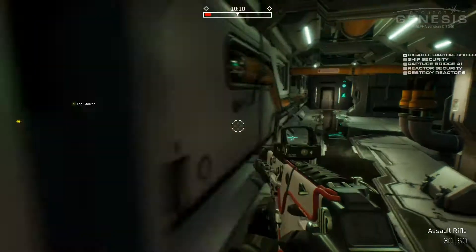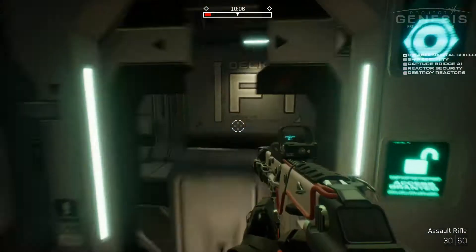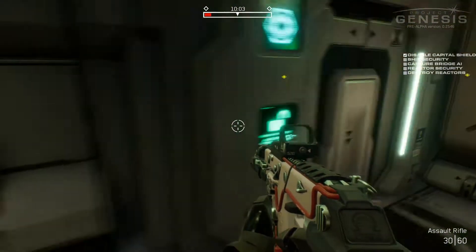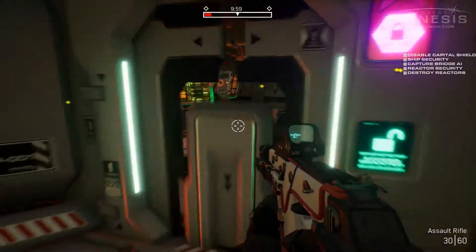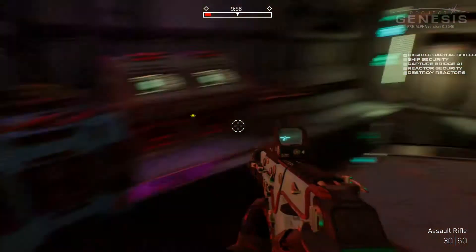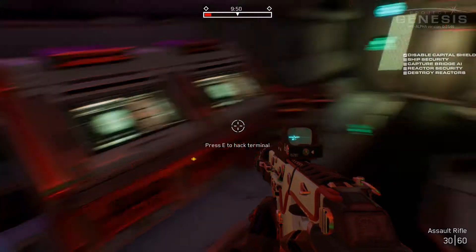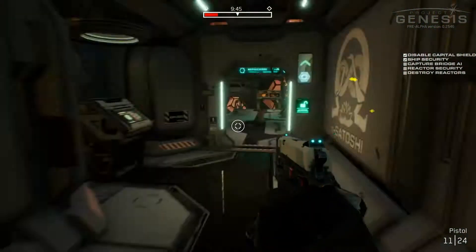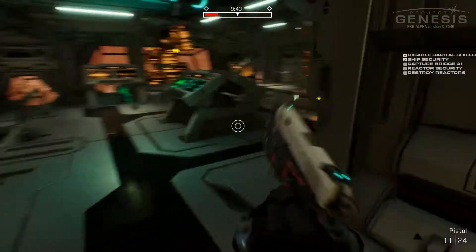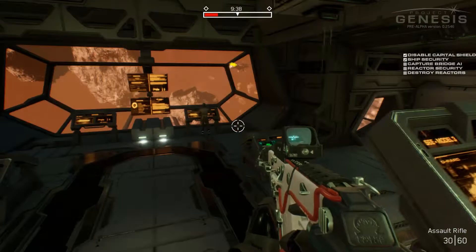We're going to go in and take a new look at the inside, see what things look like from here. Obviously all the graphics have been spruced up — everything is much fancier. They fixed the mouse settings — you can move and look around a lot better now. We are in here with the stalker. Here's the security room. I will hack this so we can look at the front of the ship — the command center. I don't know if ammunition has become a thing. Swapping weapons is a lot easier.